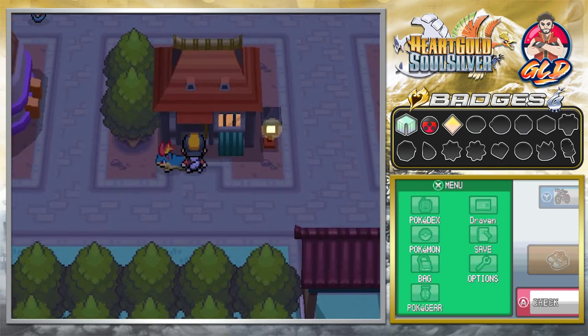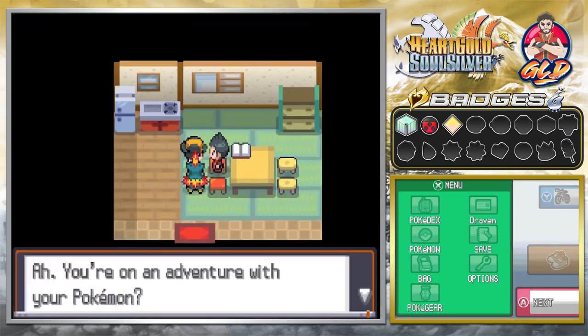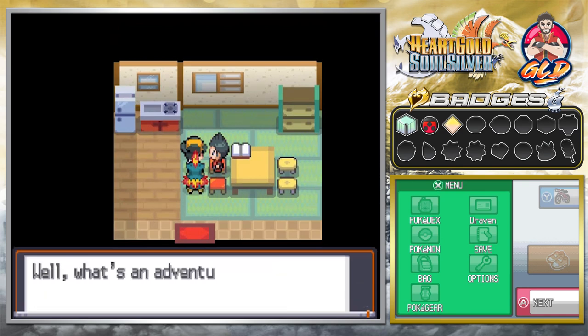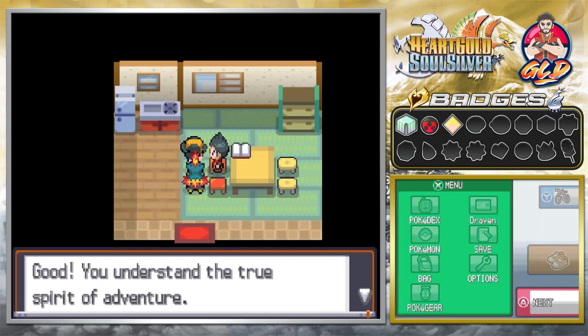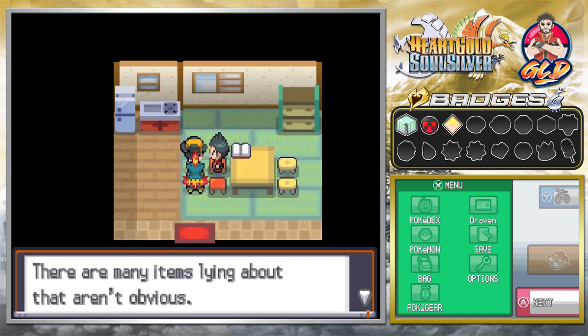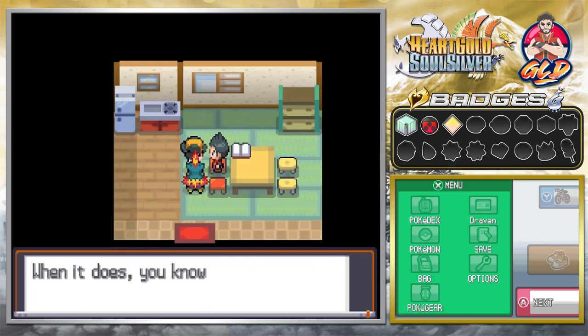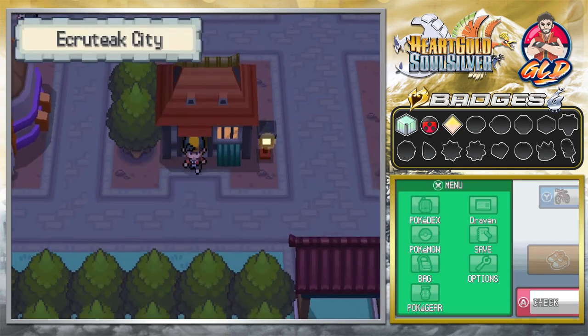First things first, let's go in here. This guy says you're on an adventure with your Pokemon — well, what's an adventure without treasure hunting? Take this with you. And we get ourselves the Dowsing Machine, which is an item finder. This will enable you to actually find some hidden items that you can't really see.